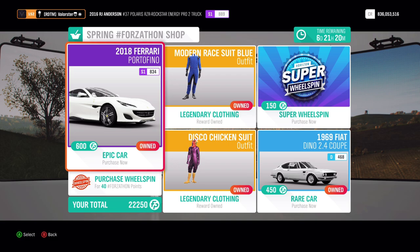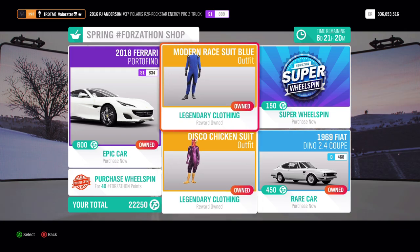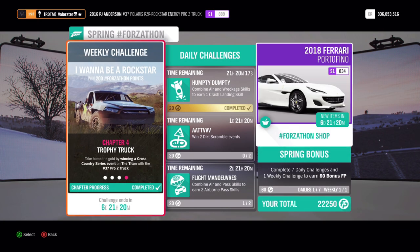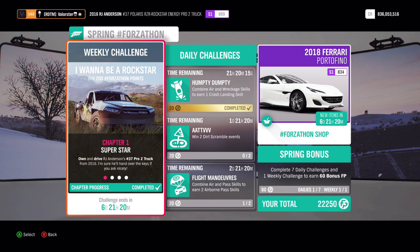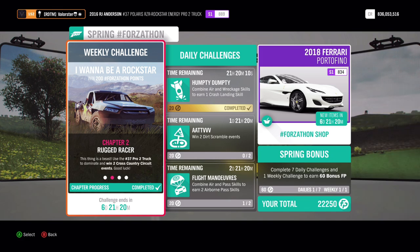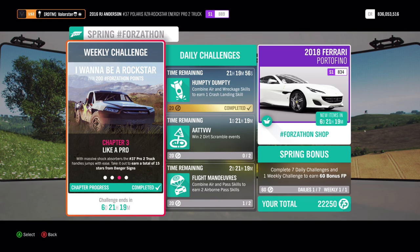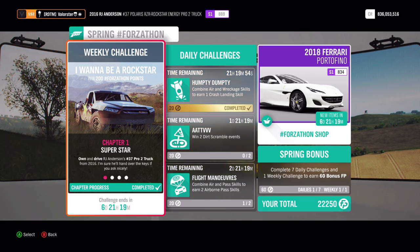In the Forzathon shop you can see a Ferrari and a Fiat — they're not particularly great cars, but if you want them for the collection you can always get them, plus some suits. For the Forzathon challenges, we need to own and drive RJ Anderson's Pro 2 Truck, win two cross country circuit events, earn 15 stars on the danger sign, and win a cross country Titan race.